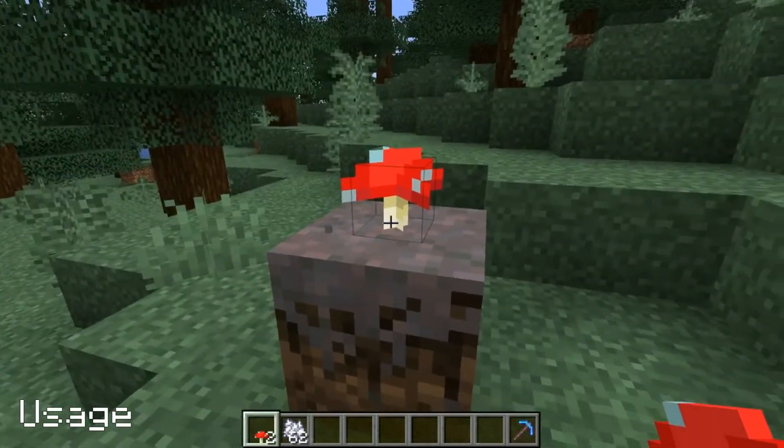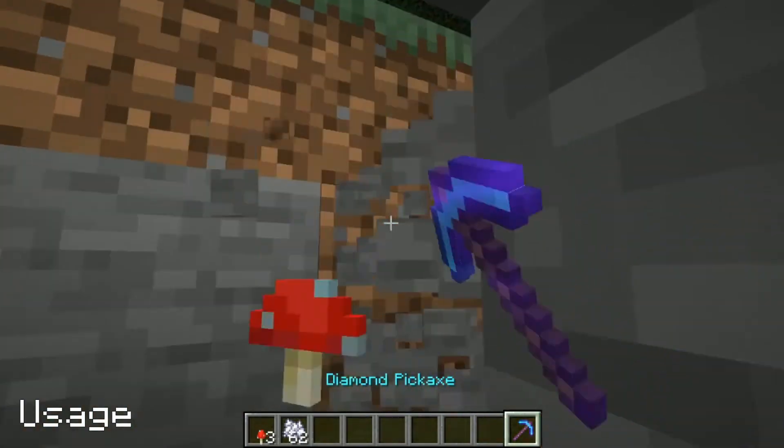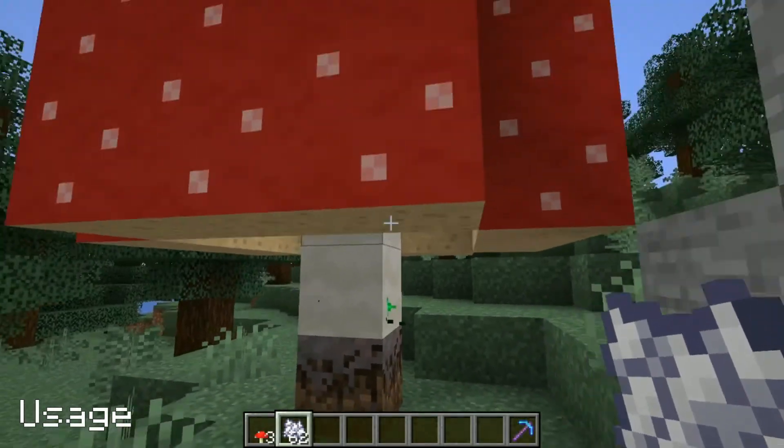Mushrooms stay on mycelium blocks regardless of the light level, rather than popping off like they do with other block types, which means growing large mushrooms is a little bit easier.